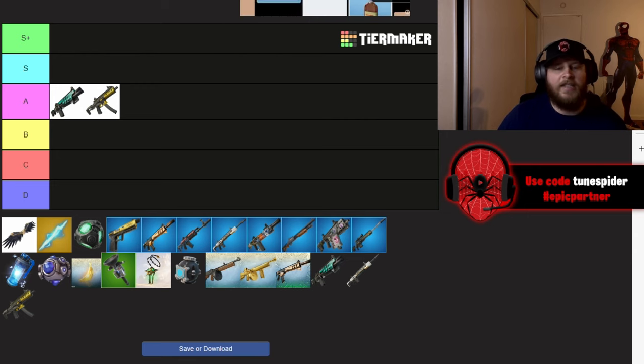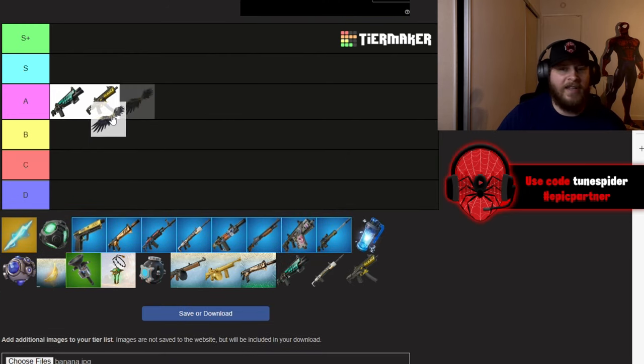Icarus's Wings — this is kind of tough because I feel they are really good for mobility. I always get shot out of the sky when I use them, but they can cover a lot of distance and they do look really cool. You do have a way bigger hitbox when you use this, so because of that I'm putting it in A as well.